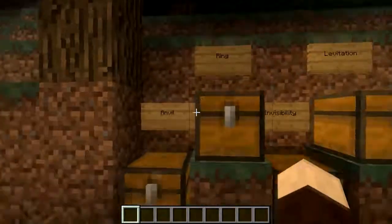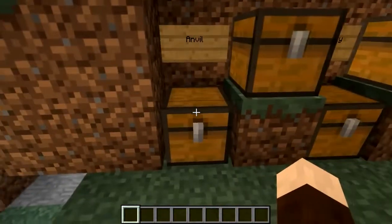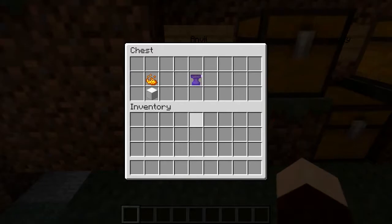The first thing you're going to need to make a ring is an anvil. This represents the crafting table. You just have a block of iron and a blaze powder, and that will create a magical anvil.